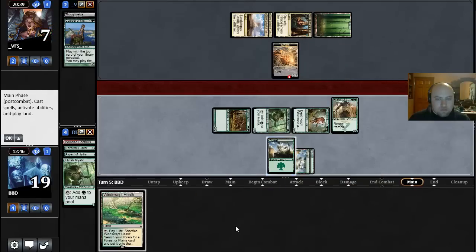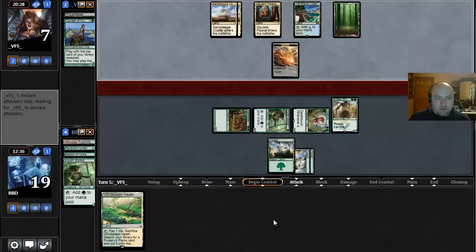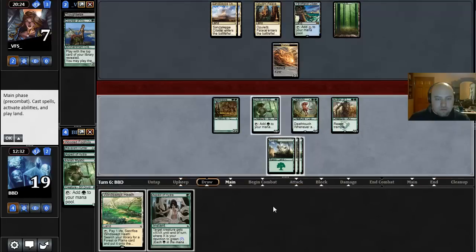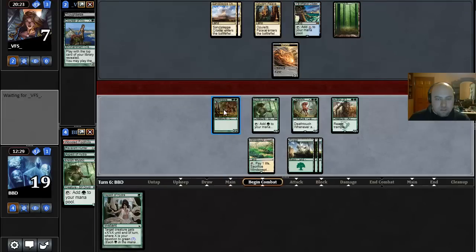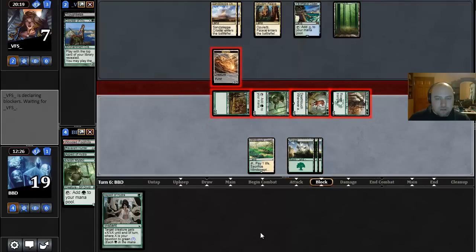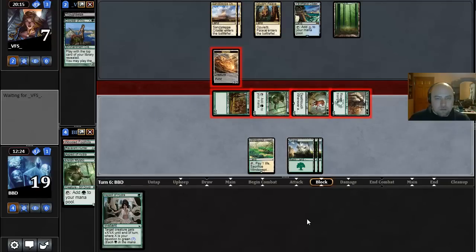I'm just going to play Avatar of the Resolute. Thinking if there's a draw where it matters if we play this one... I'm just going to not play it. Although maybe we're supposed to play it and fetch just to thin ourselves out of Forest a bit. Our opponent's doing nothing — interesting. Oh, that was a good draw! We'll send the team and see what happens. I'm not going to fire this off until our opponent's really done something. This is a lethal amount of damage, so I'm willing to just pass priority.